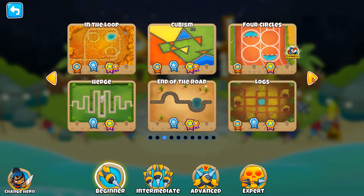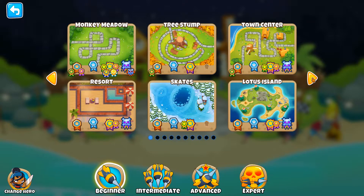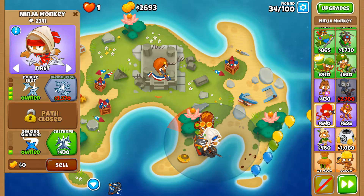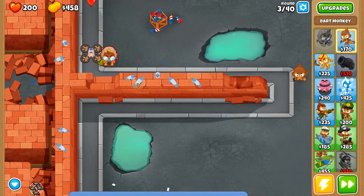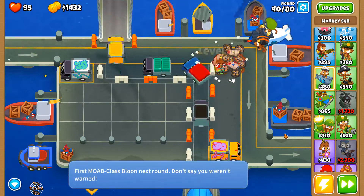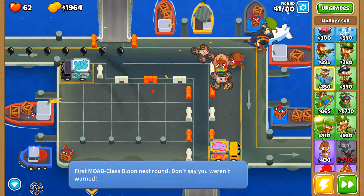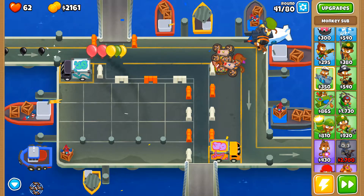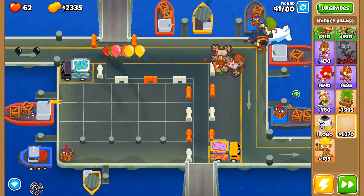There are 56 maps that range from beginner, intermediate, advanced, and expert in terms of difficulty. The maps are actually quite beautiful and have lots of different themes with vibrant colors. Some elements of the maps are even interactive, like a pigeon that flies away when you click on it. Some maps even have layout-changing mechanics such as the cargo map, which opens up a new path for Moabs on round 40, forcing players to smartly place their towers to hit both Bloons and Moabs. I am honestly quite surprised by the quality of maps here — it really exceeds my expectations.